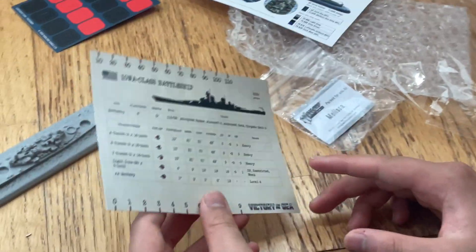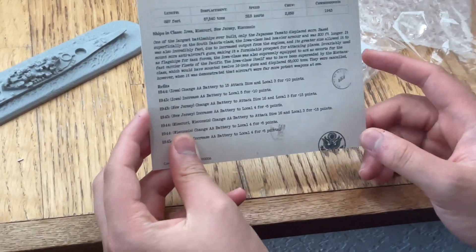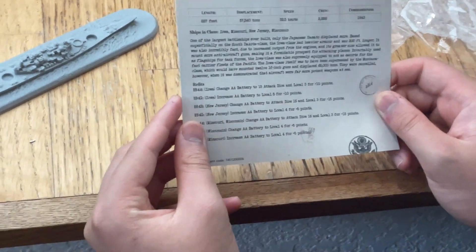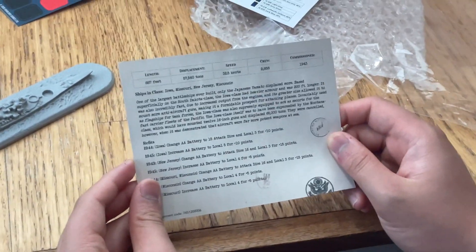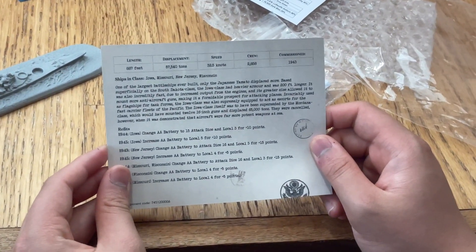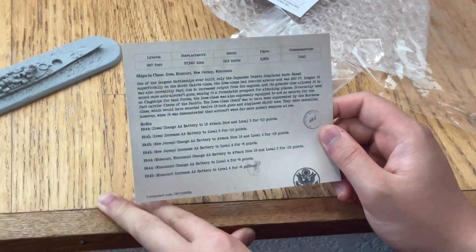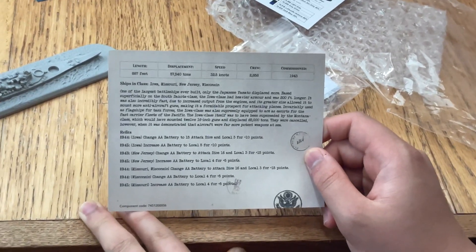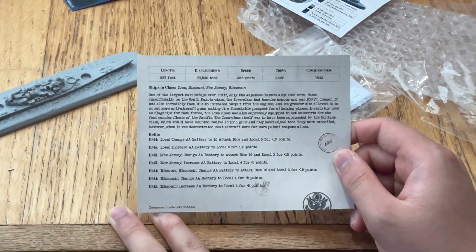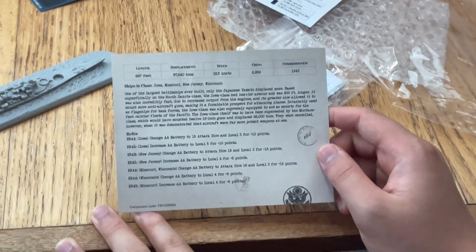It's pretty much like an upgraded New Mexico, I believe, with more hit points. Looking at the historical facts: it's 887 feet in length, displacement of 57,540 tons, a crew of 2,858, 32.5 knots of speed, and commissioned in 1943. That's pretty late in the war — well, more or less in the middle. The ships in class are Missouri, Iowa, New Jersey, and Wisconsin.